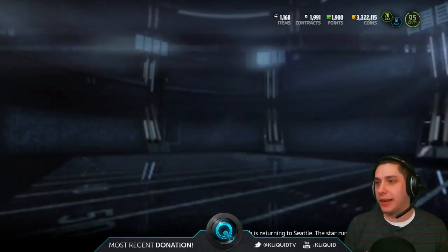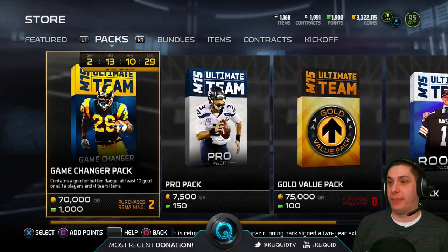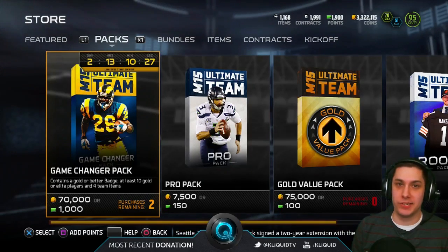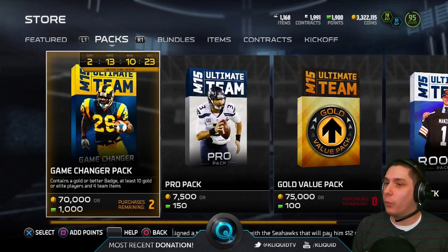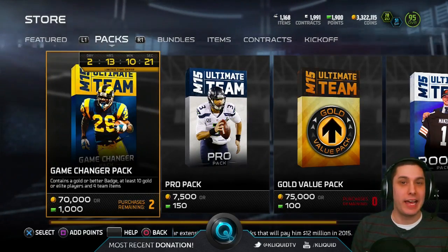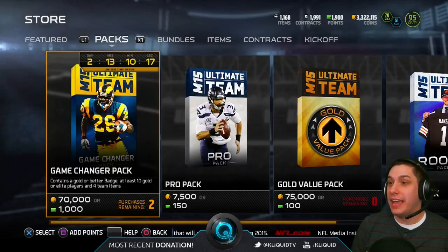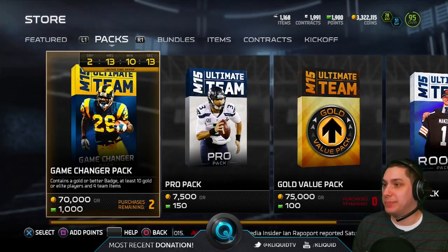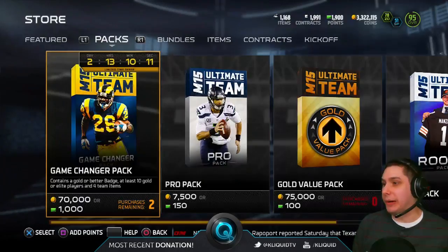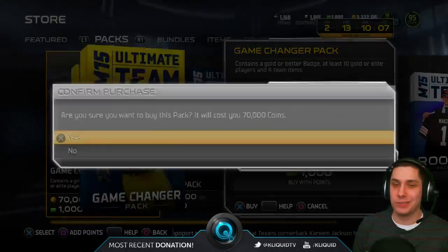We really didn't get anything so far out of the pro packs. But we can pull a game changer pack with coins if we want to. I am going to do it — we're going to pull one game changer pack with coins. I normally don't suggest this, but thankfully I have a good chunk of coins right now. What's a better time than to try and pull during golden ticket time? Let's just do it — YOLO — and open up one of the game changer packs.